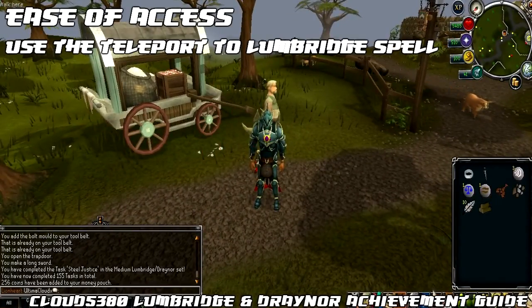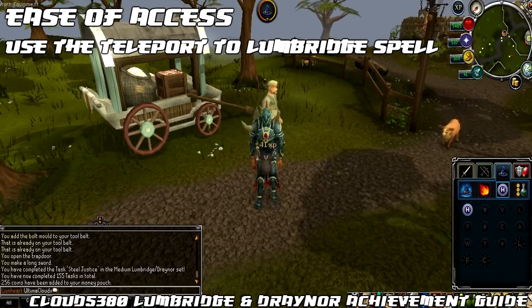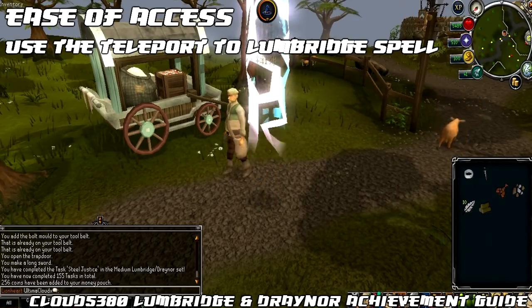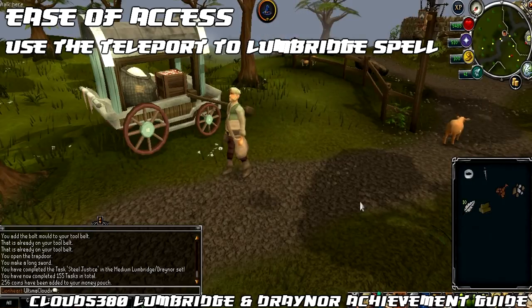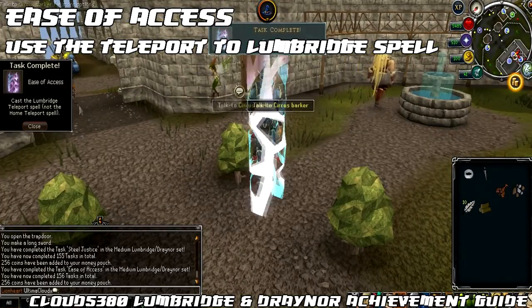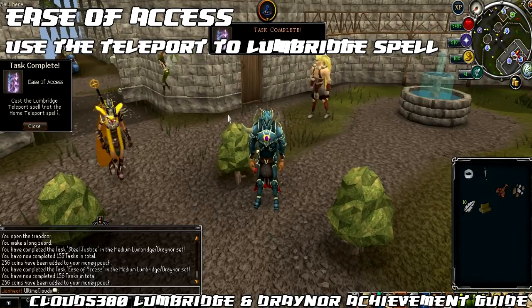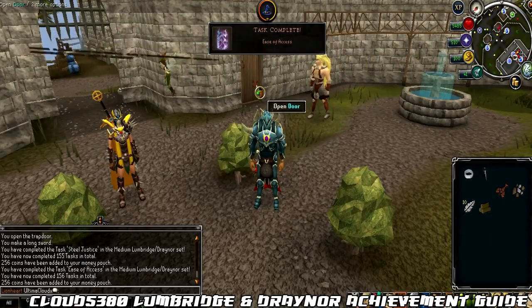The next task is called Ease of Access, and it's quite handy because we need to head there next. We need to use the Lumbridge teleport spell — not the home teleport using the lodestone, but the actual spell itself called Teleport to Lumbridge. You need 31 Magic for it, and this is what you need the runes listed earlier for: one law, one earth, and three air. As soon as you arrive in Lumbridge the task will be completed.